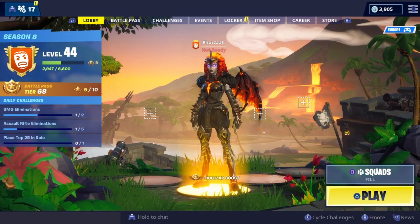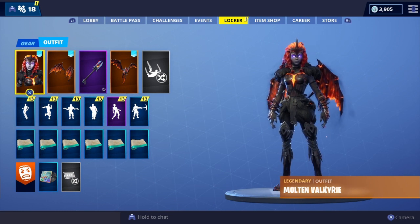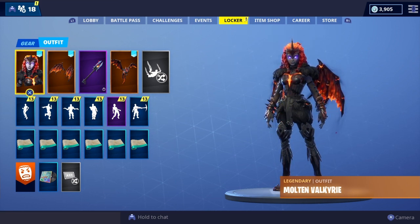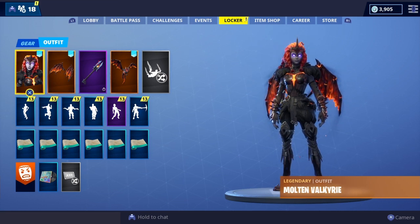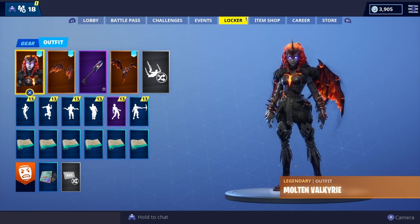What's going on people, it's your boy Fuzzy here and welcome back to my channel. I finally have the Molten Valkyrie skin within Fortnite Battle Royale, which means I now own the Lava Legends Pack. It is available in Fortnite Battle Royale right now on pretty much all platforms. If you can't see it in your Fortnite store, don't worry — it will be available worldwide within the next 24 hours.